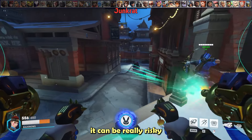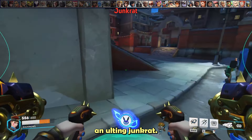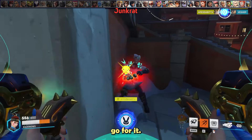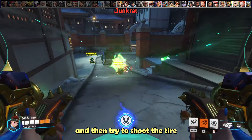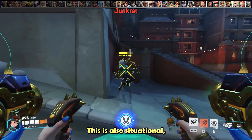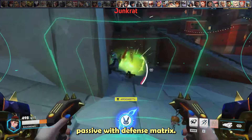Now that you're the only tank, it can be risky to hunt down an ulting Junkrat. If he's nearby, go for it, but if not, it's better to separate yourself from your team and shoot the tire together so he can't get a multi-kill. Also situationally, you can eat his passive with defense matrix.